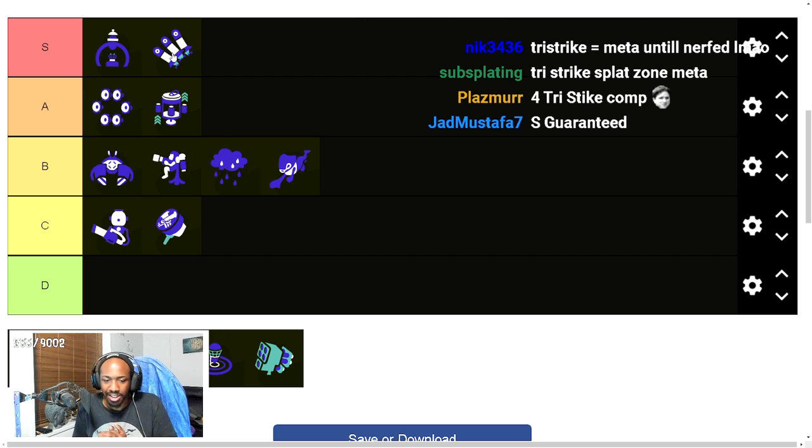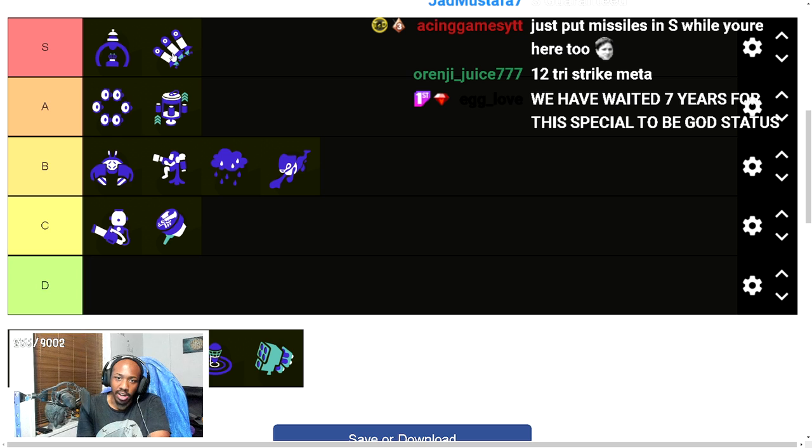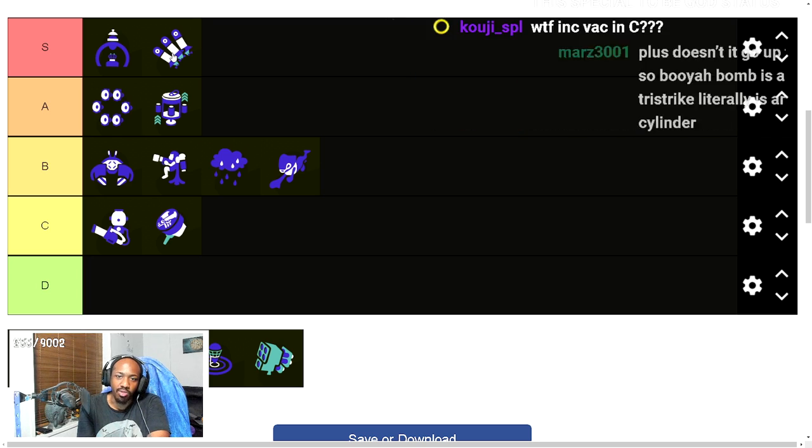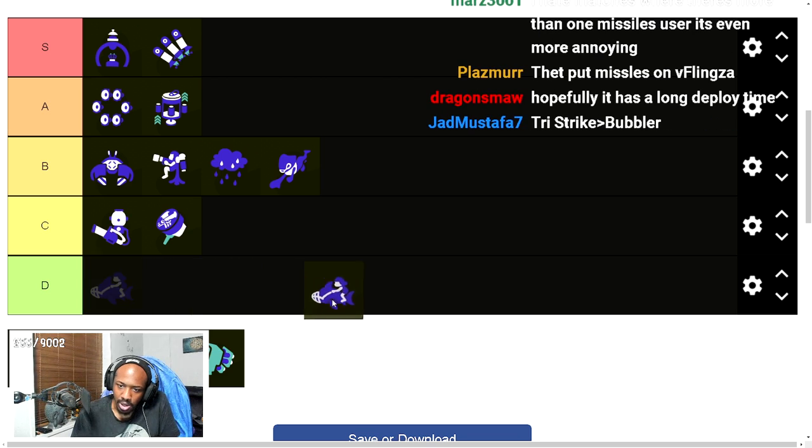Triple Ink Strike 100% deserves SS tier. Any weapon that charges it quickly — you're going to be spamming this constantly. It's really hard to see what's wrong with it because I think it does so much, whether offensively, defensively, or as a stalling tool.